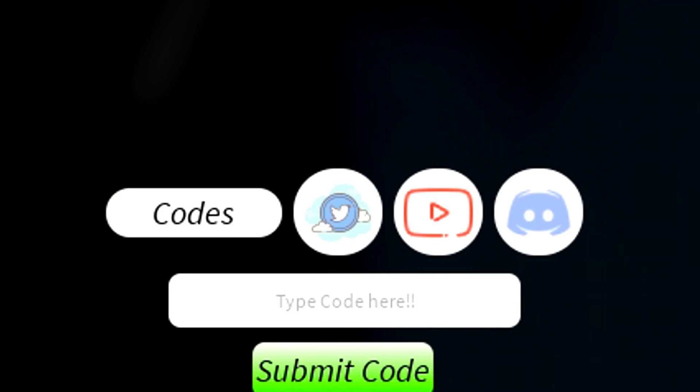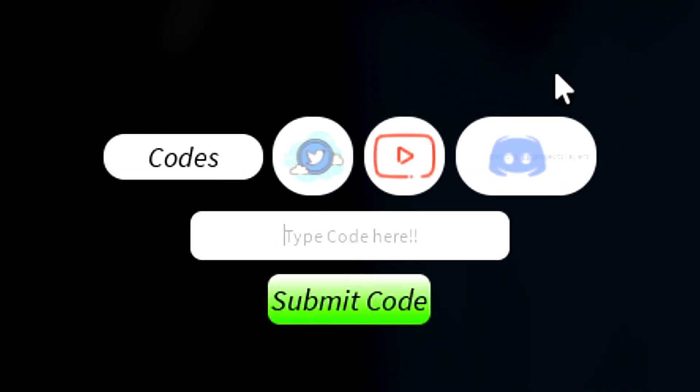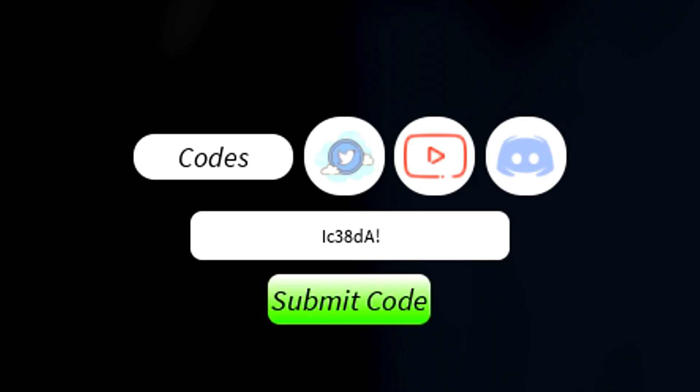I'm going to open up the code button and redeem every working code, including new codes. The first code is 'sorryfordataissues' — that is a working code so please redeem it exactly as I enter it. After that we've got a new code: 'lc38da'. Not a lot of people know about that code, so make sure you redeem it.